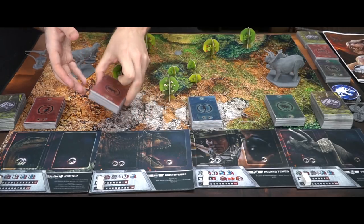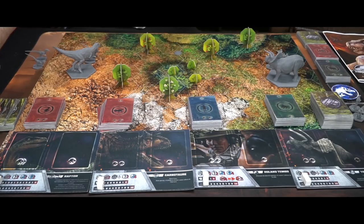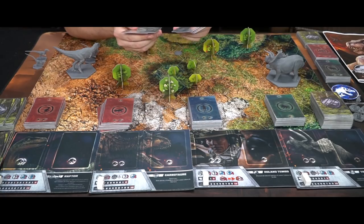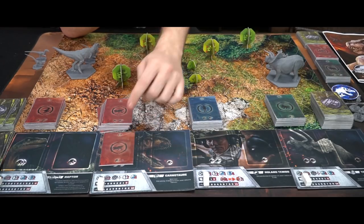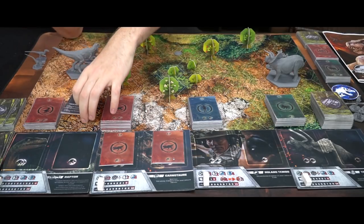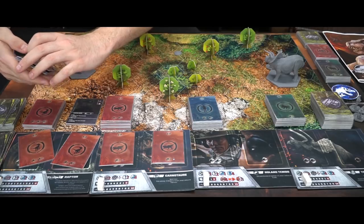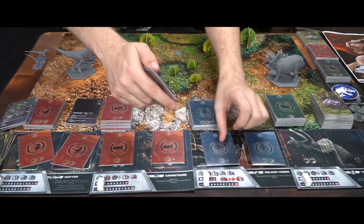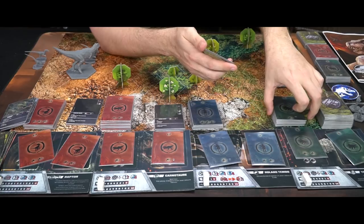Basically how it works is everybody draws a number of cards — in general you draw five of these cards along with a certain amount from this other deck — and then you set them down. I'll show you how one character functions: I'll place one card in the active area and one in the on-board area, and the rest get discarded. The same happens for the rest of the characters, and then whatever you don't want gets discarded as well. You'll get the idea once you see it in action.